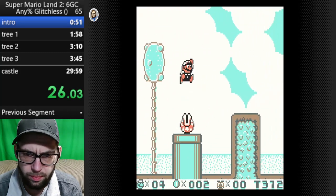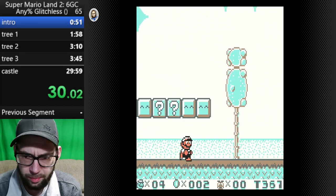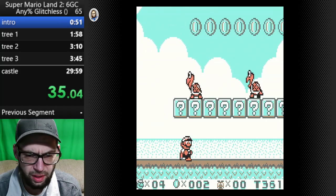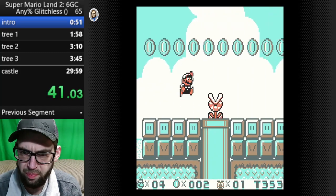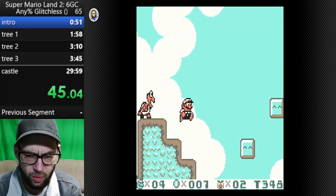Super jump! Hey, I hit the super jump. Which is really just jumping a little bit higher. If you let go of A right at the peak of your jump, you can jump just a little bit higher. Pretty much the most common little trick in this game.